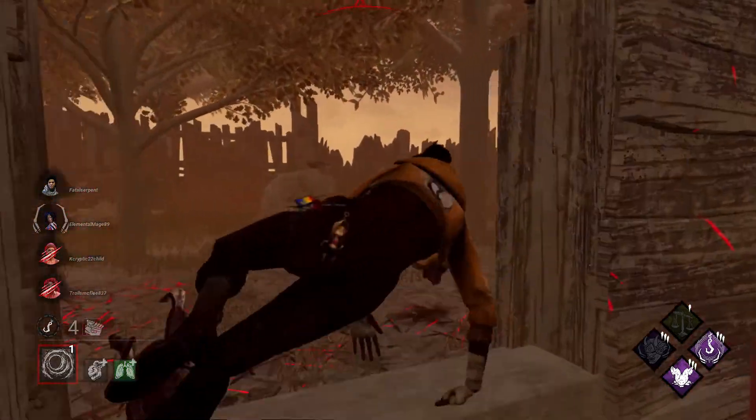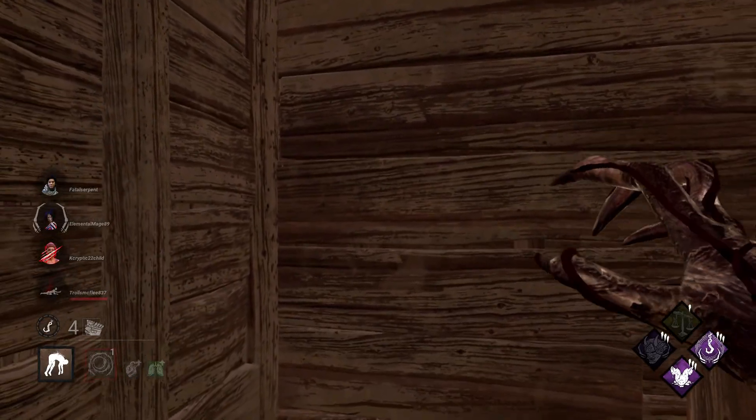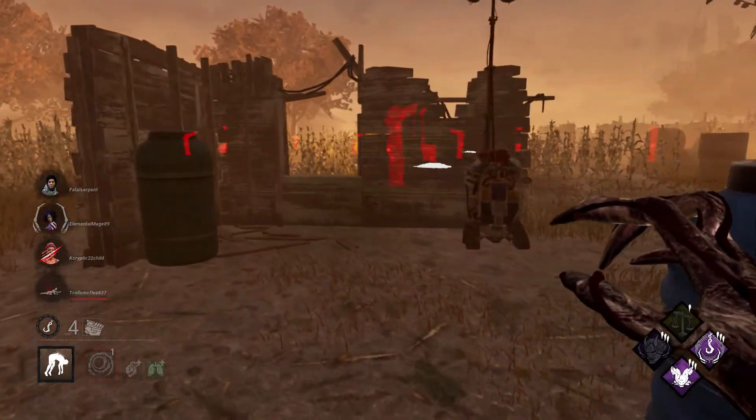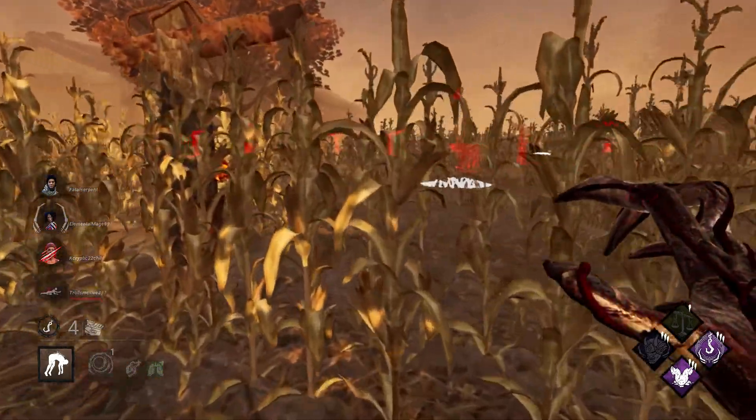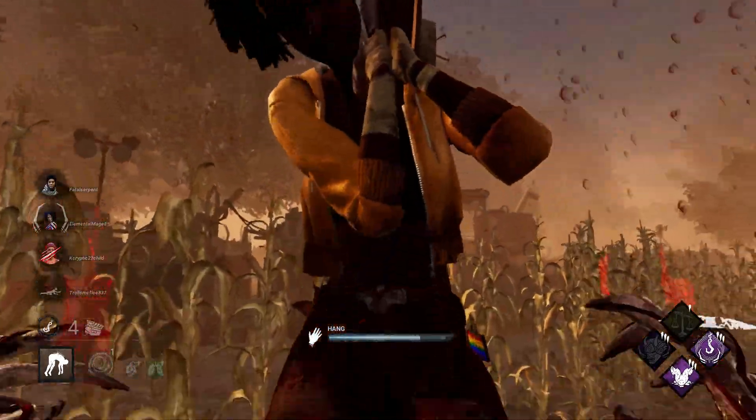I'm going to get her here. Awesome. Alright, so we're going to have our first hook victim. We're going to put her somewhere close to a portal, and once someone gets the unhook, I'll be able to come back and take them out because they'll be oblivious and exposed.